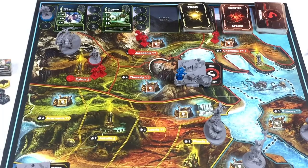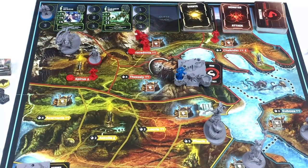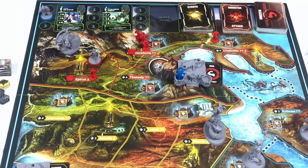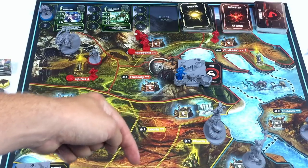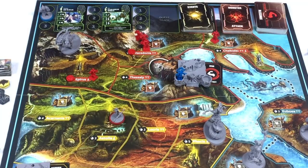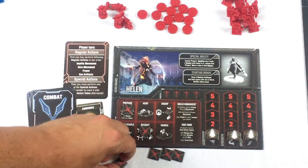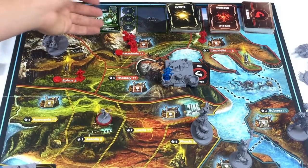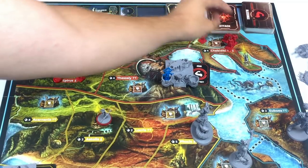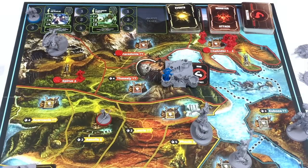Helen's hoplite movement: I'll move one hoplite toward that region. For the hero, I'm bringing Helen over to guard the crossing so the blue player can't march through. For Helen's special action, I'll march — I grab all the hoplites from that region and move them into the adjacent region, giving us control of Chalkidic.